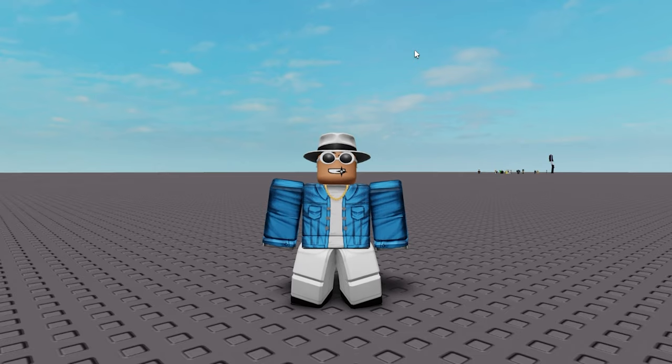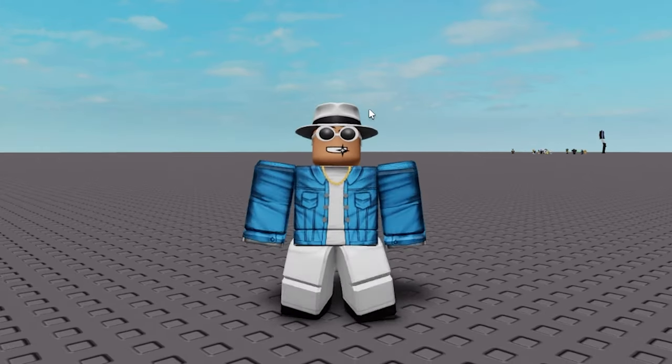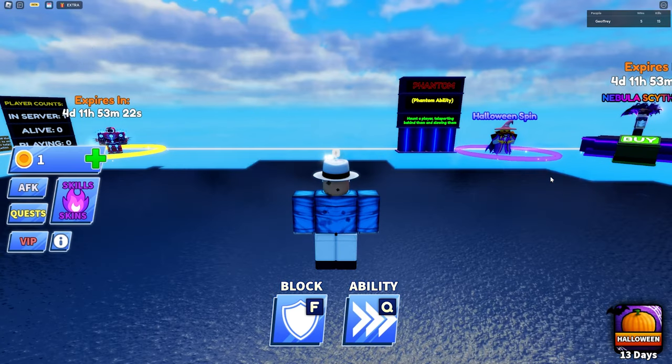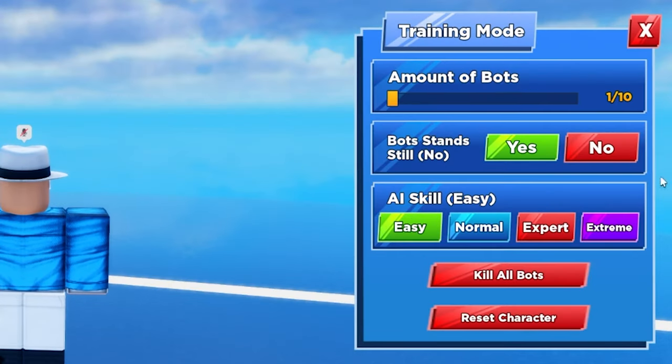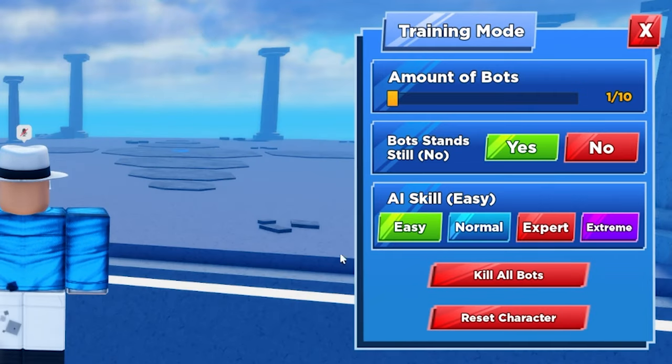The first tip is to use bots to train. If you don't know how to train with bots, all you have to do is go to server selection and press training mode. After you do that you'll be transported into a training server, and you have a little control board where you can control the amount of bots, their difficulty, and some other features.